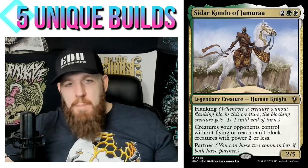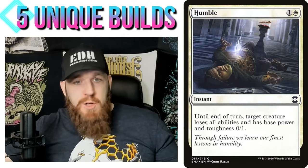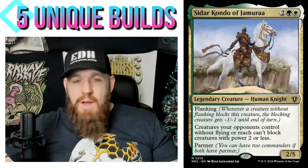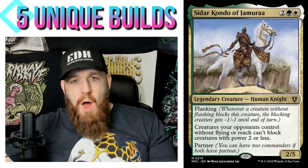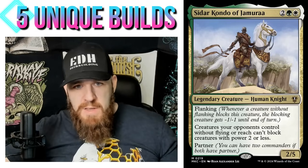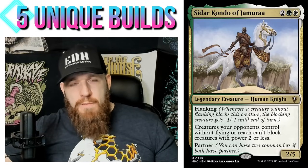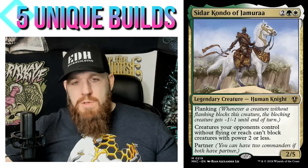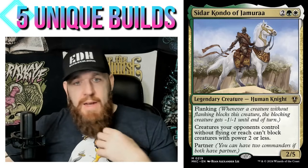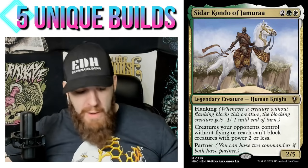For example, I attack with my creature, my opponent blocks with their Blightsteel Colossus. I use a spell like Humble to turn that creature into a 0/1 in response to the Flanking trigger — so they declare a blocker, and then I respond to the block and the trigger by turning their creature into a 0/1. It gets -1/-1 until end of turn and just dies. So it's great creature removal, and if I have a 'all my creatures get trample' effect, I still get through for damage.